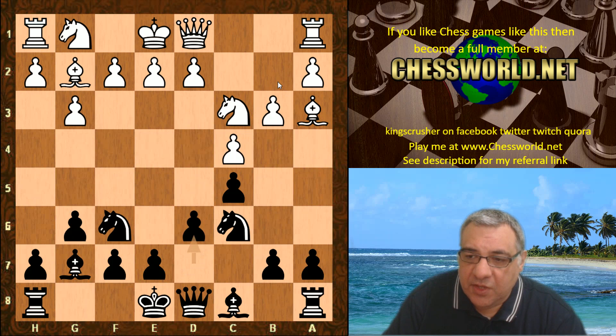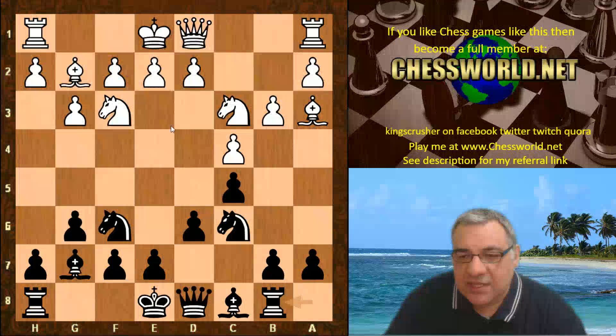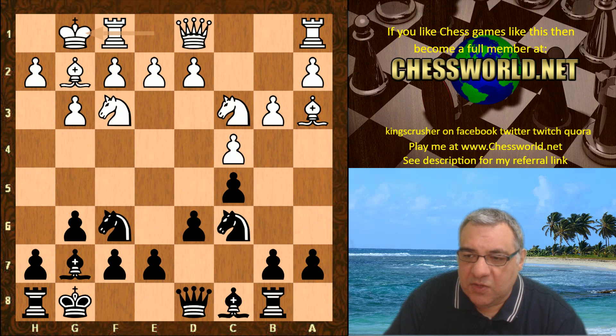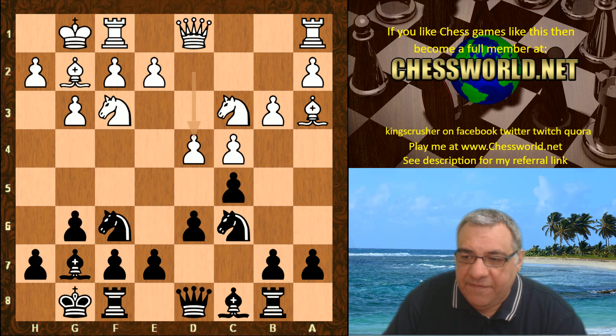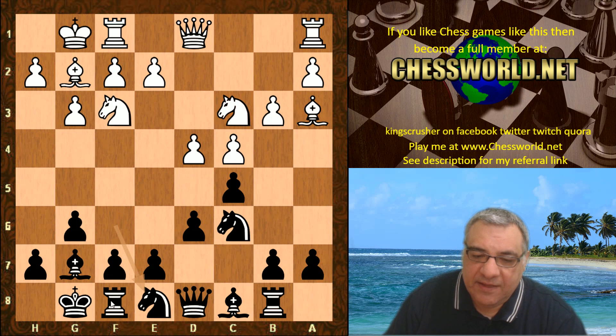D6 is played. Nf3. We have Rb8 here, so this gets out of the way on this diagonal — potentially that's useful. Is black going to play for a6 and b5? White castles, black castles. D4. Now with d4 this knight is no longer protected by the pawn — it's like a weakness in the last move and there's an echo of a pin after this move. Ne8, pinning the pawn to c3.